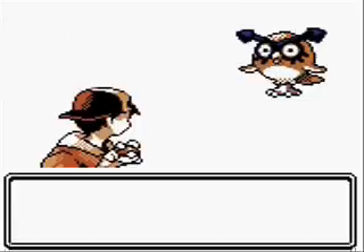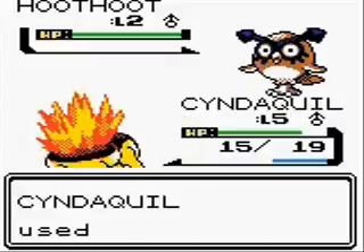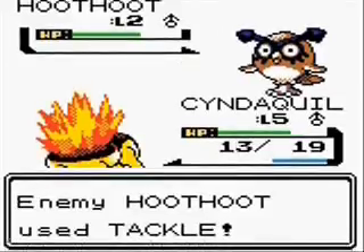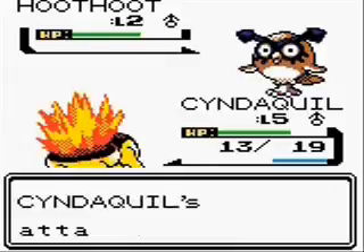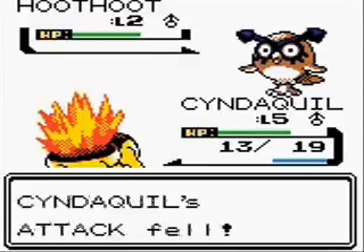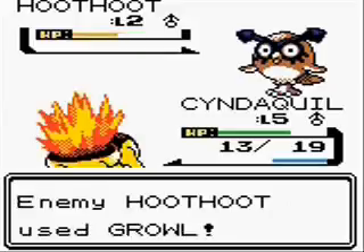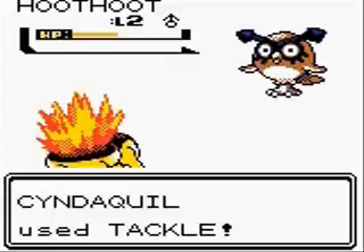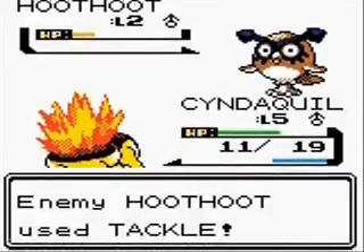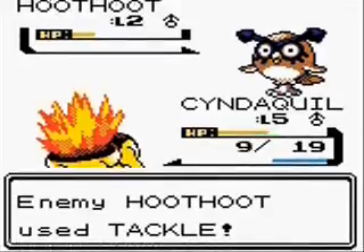Look, a Hoothoot! It breathes. You know, they took a really lazy approach in later games by giving Pokémon just two different frames that they cycle through, and then they move the sprite a bit. But with Magikarp it actually flops, so it's really moving in those frames — it doesn't just hold one position. But here the sprites are given a sense of realism. As you can see, Hoothoot breathes and blinks — so it's at least three frames at the very least.